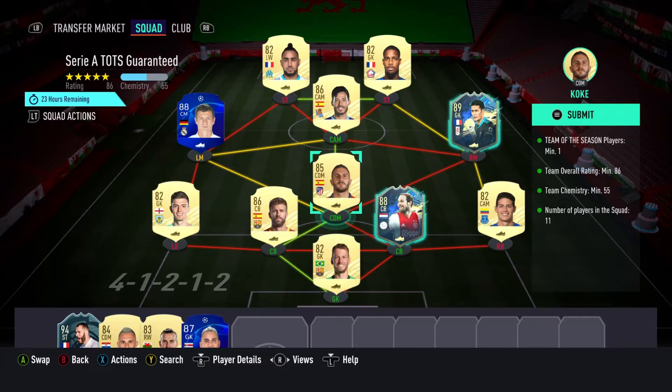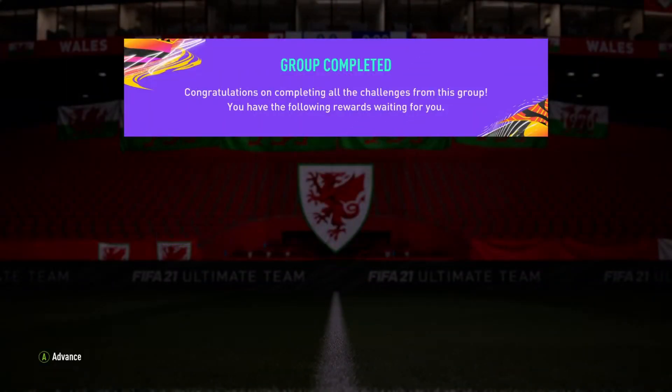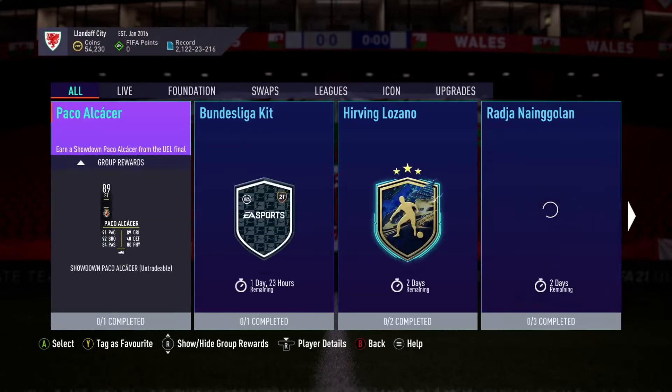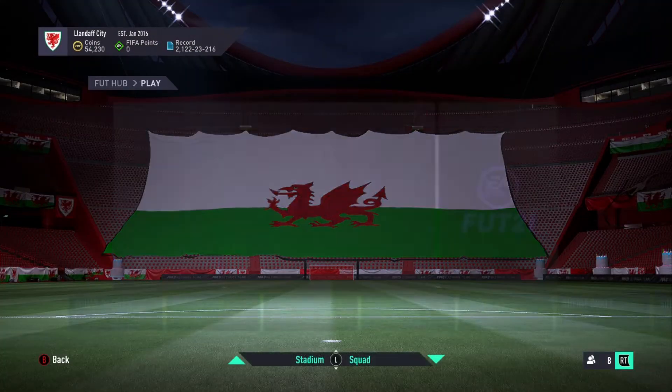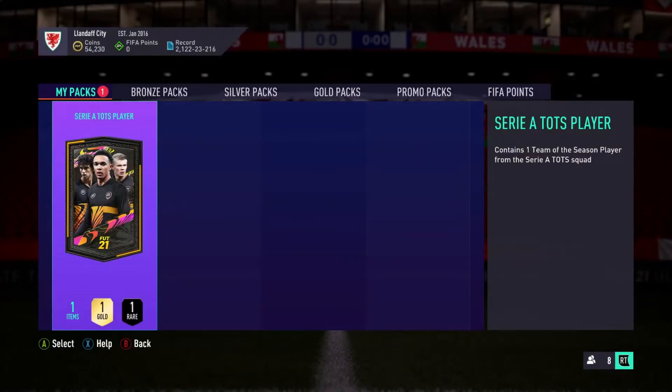Welcome back to the second part. This is the team I'm putting in for the Serie A team in the season guaranteed. Kind of hoping this pulls out something good. I did use two Team of the Season cards just because I haven't got enough of the normal regular cards that made the chemistry to put in. Right, let's get on with this — I kind of just know it's gonna be Berardi, but obviously you hold out hope for the better ones.